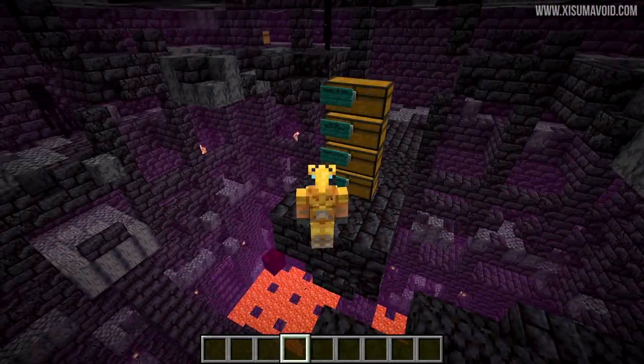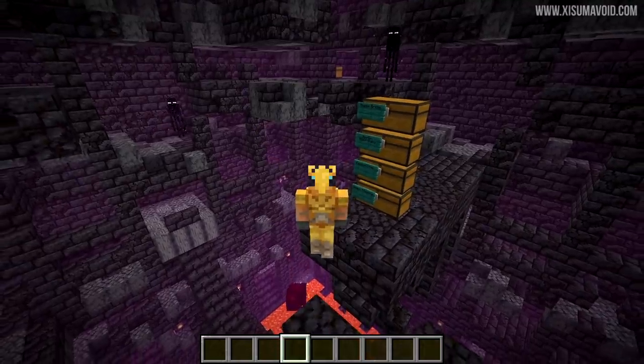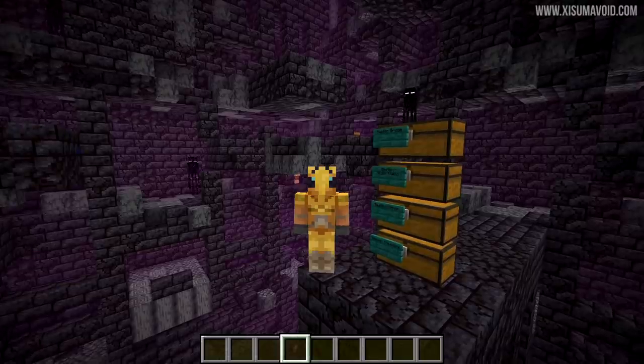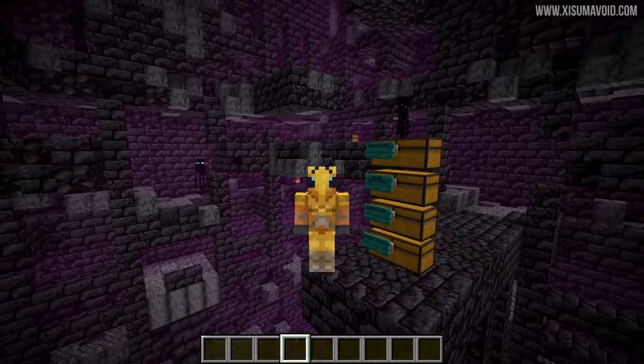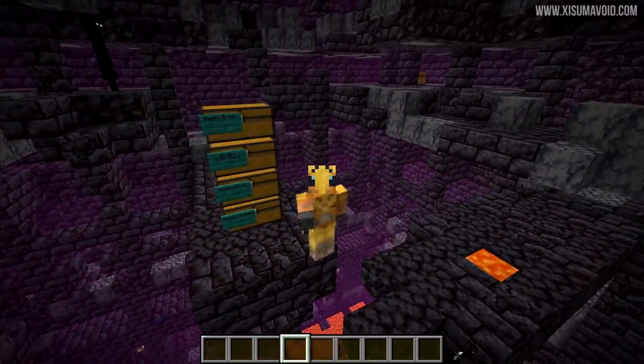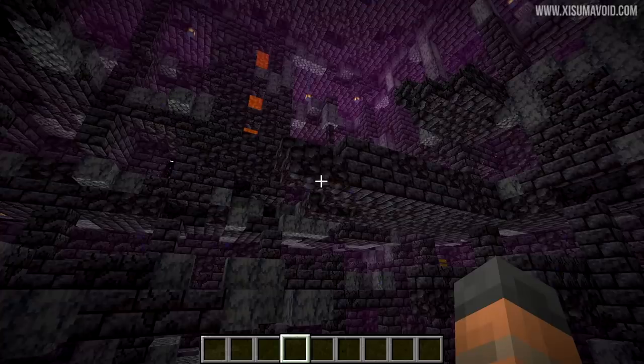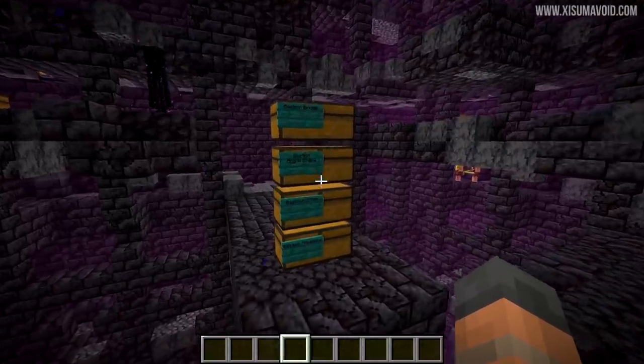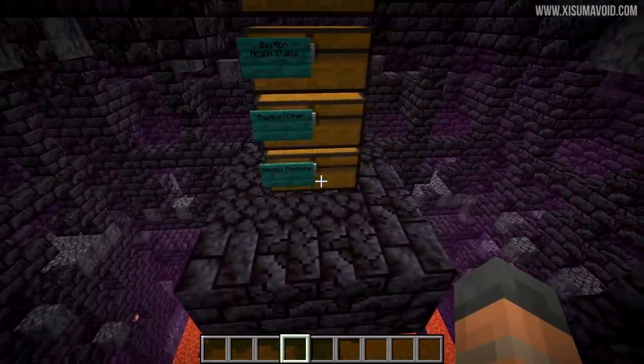In just a moment we are going to see the four different types of structures in their full glory, thanks to nembombmc who shared his carpet mod for the snapshot — a way to get the game to generate these structures in a flat world so we can see the full layout. But first I've gone through the four different types of loot chests that are available.